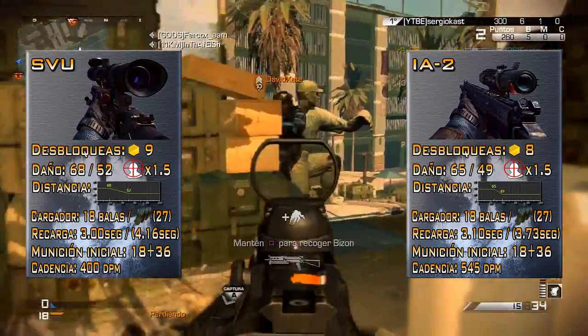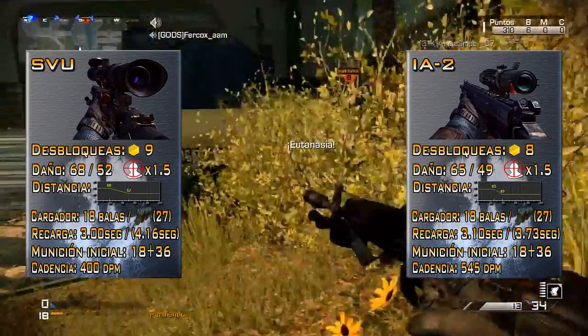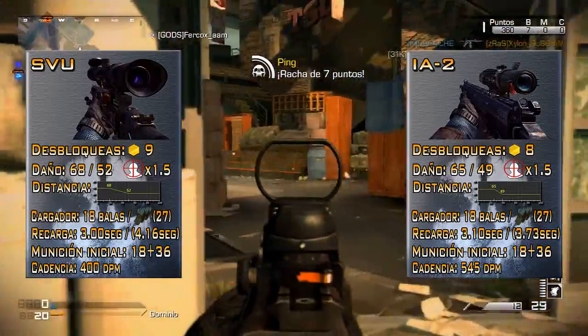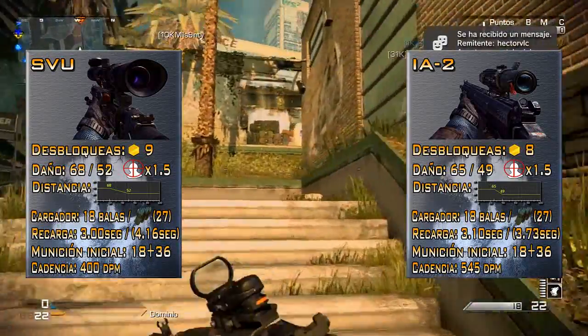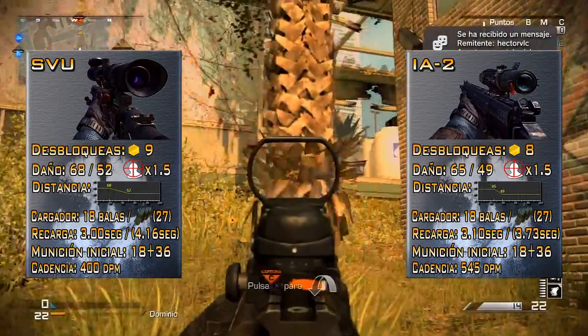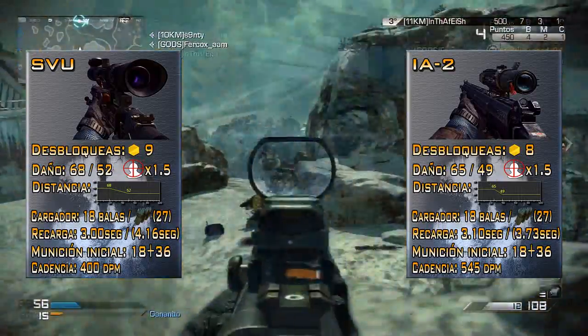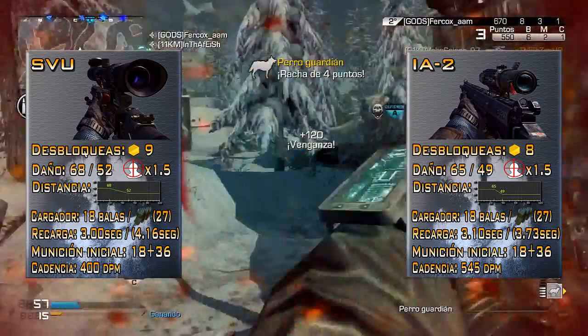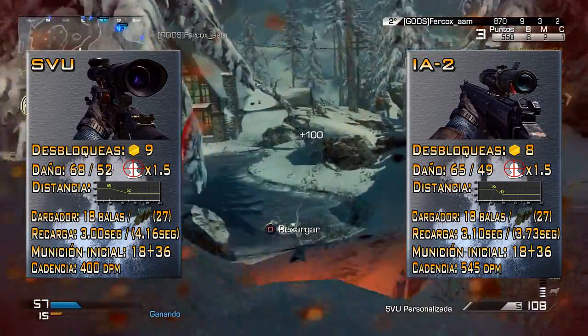Moving on to the damage stats — the damage is quite high, as expected for this category. For the SVU, it would be 68 points out of 100 maximum damage and 52 points out of 100 minimum damage. In the case of the IA2, it would be 65 points out of 100 maximum damage and 49 minimum damage. Both weapons share the same damage multiplier of 1.5, as always in Call of Duty: Ghost.